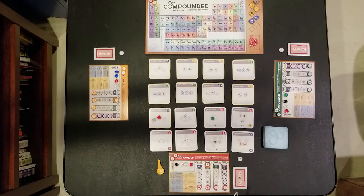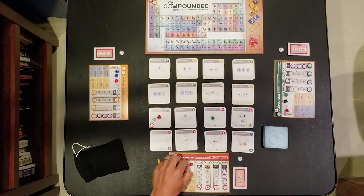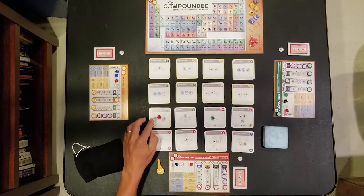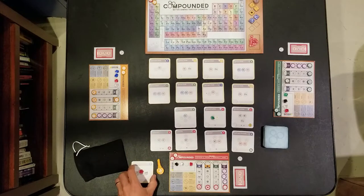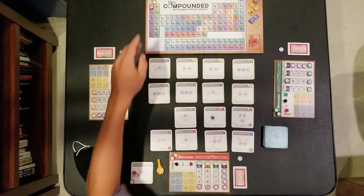In the study phase, you place claim tokens on compounds you want to reserve and collect for yourself. Then in the research phase, you place elements from your workbench onto unfinished compounds in the research field. In the final lab phase, you score completed and claimed compounds, move your score token along the track, and raise experiment levels.